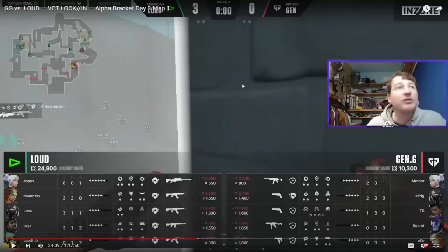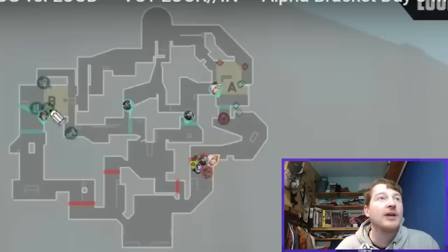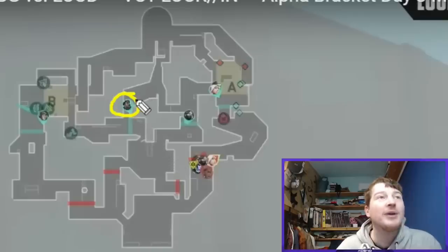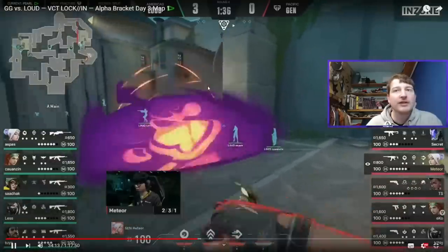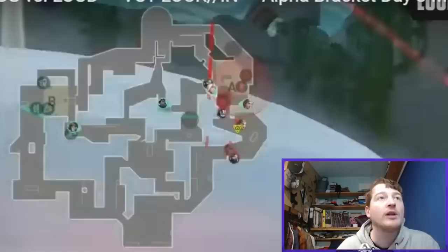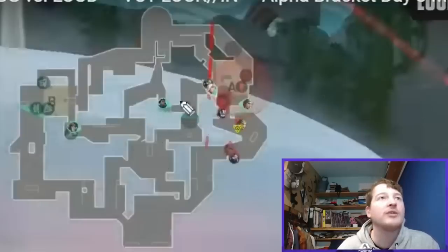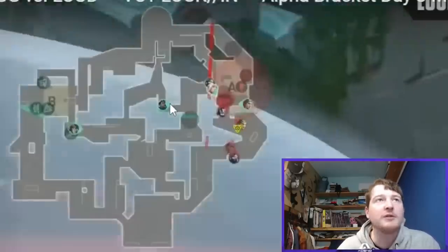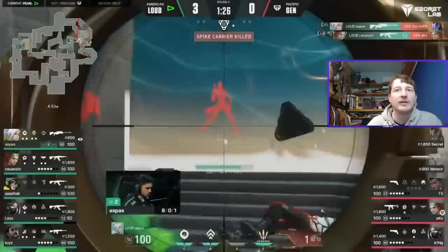In the very next round, Gen G do essentially the same thing — another fast A hit, all grouped together. Harbor is in a slightly different position this time but again one from which a wall is very easy to execute, as you can see. Gen G push in, Aspas gets a kill, and we get a Harbor wall from this position — again very simple, a straight wall you're not going to miss — and Aspas starts cleaning up on the site.